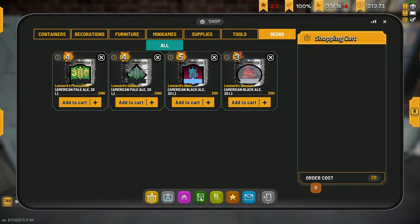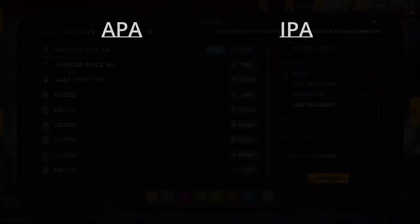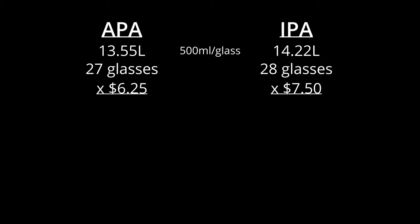Tip 3: Profit margins and brewing versus buying. It's not a bad idea to know what beers are making you the most money. It can help you focus on high-performing beers and guide pricing, though it's not necessary to succeed. Let's calculate profit per glass by comparing our APA to our West Coast IPA. Our APA recipe makes 13.55 liters while our IPA makes 14.22 liters. At 500ml per glass, that's 27 glasses of APA and 28 of IPA. We're charging $6.25 a glass for APA and $7.50 for IPA, giving a net income of $168.75 for the APA and $210 for the IPA. Looks like the IPA is the clear winner, right?